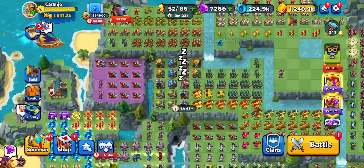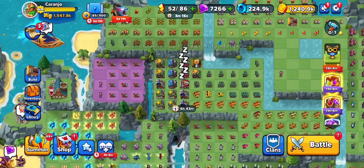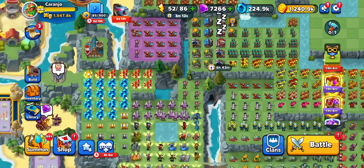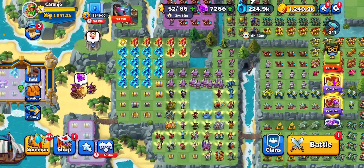Now let's see what these epic chests have for us — an abomination and a golem. Great stuff. I like both of those, well more golem than abomination, but yeah.